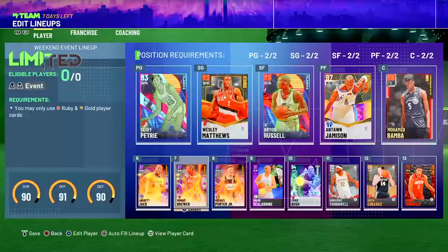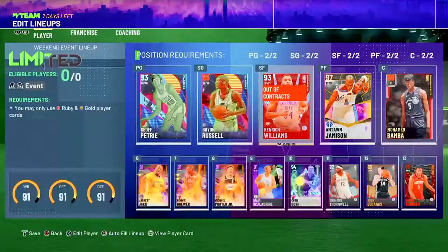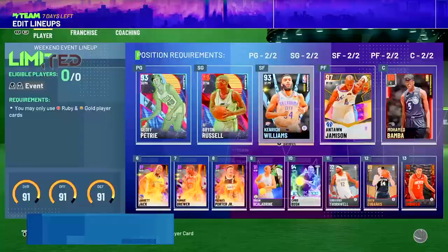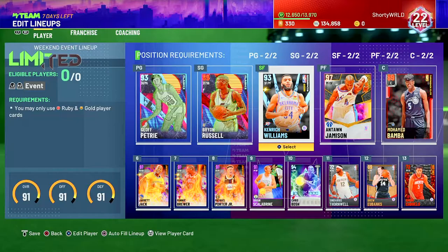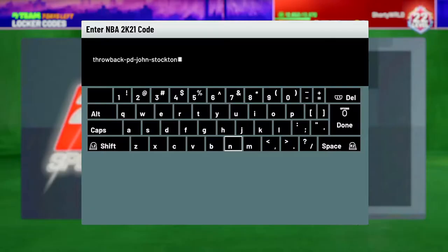Since Kenrich Williams can't play our shooting guard position, I want to replace Wesley Matthews with him as our starting small forward. Hopefully things will look good because he can clamp up the better shooting guards and small forwards depending on matchup. Now let's get on with the locker codes. This first locker code was posted three days ago — pause the video if you haven't done it yet — it's a chance to get a Northwest pack.